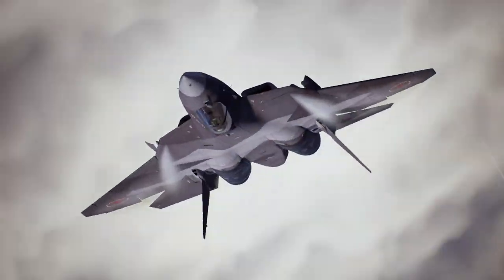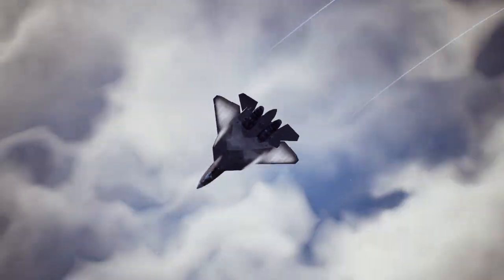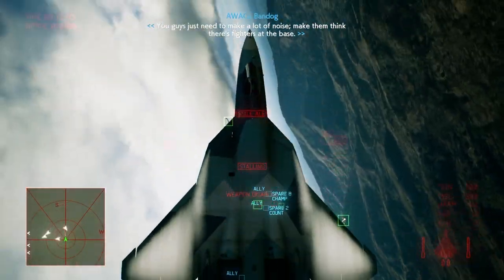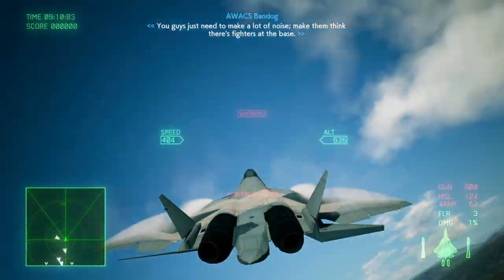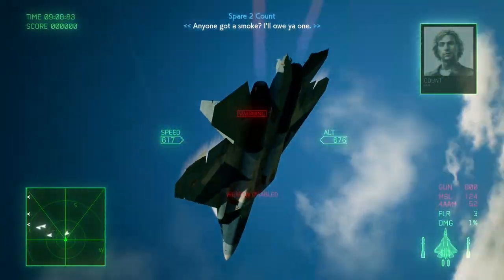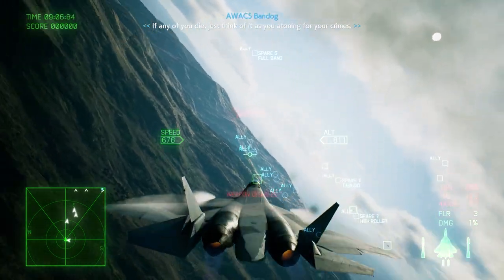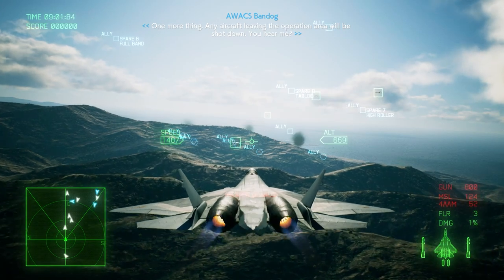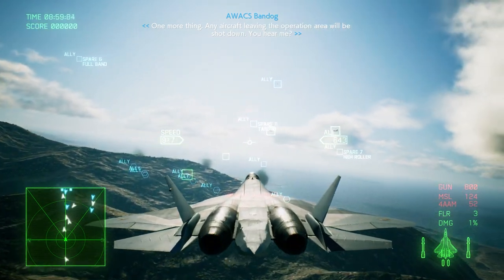This aircraft is basically a stealth fighter with outstanding maneuverability. The 5th Gen Fighter, or the Su-57, was designed by the Sukhoi Design Bureau. The shape of its wings and body, coupled with thrust vectoring nozzles, gives this aircraft incredible maneuverability and stealth capabilities.